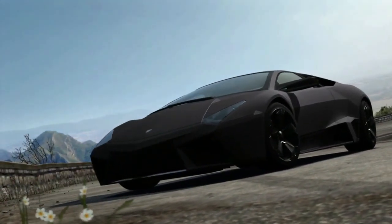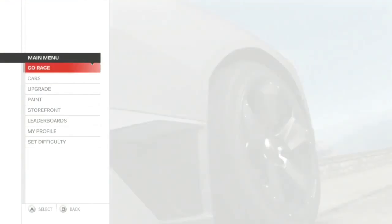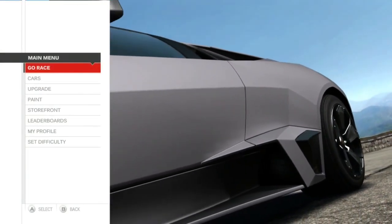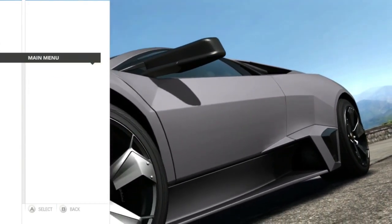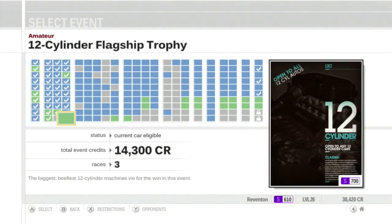Welcome to Let's Play Forza Motorsport 3 Part 56. In this segment I'm going to attempt to use my Lamborghini Reventon that I recently got — keyword 'attempt' — because this PI is kind of low for the last amateur event.